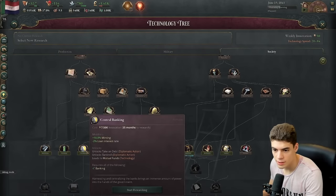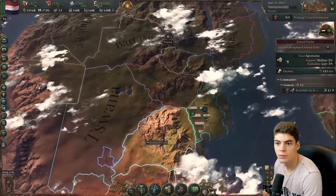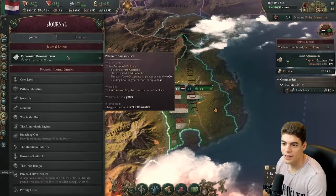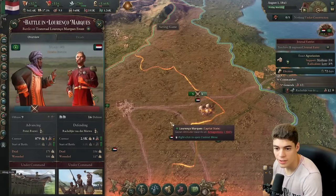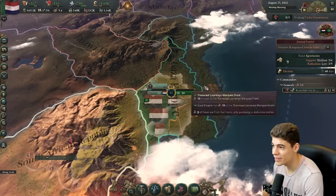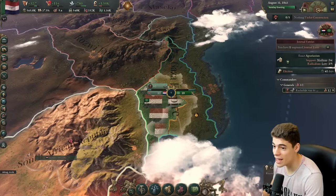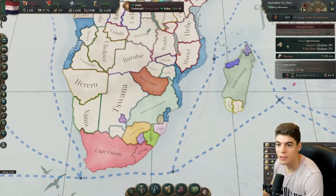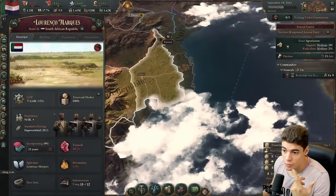I'm going to focus on my society research — get that minting up. Get as many sources of cash as possible. My guy's giving us another little point, but it might not be enough. If he takes his land back, that will stop ticking up. All right, we're able to conquer the state. More importantly, we are able to now have a port and trade with the world. Let's get that going.